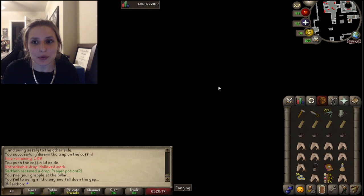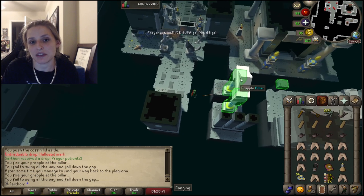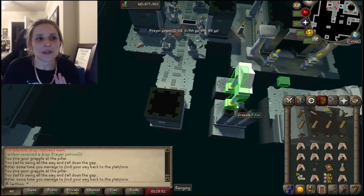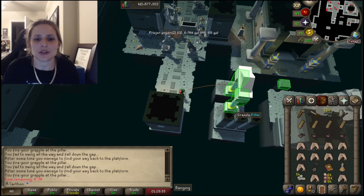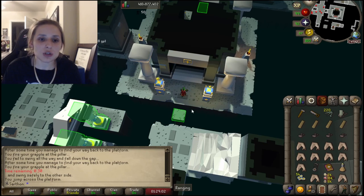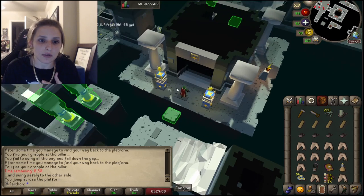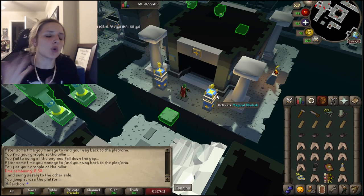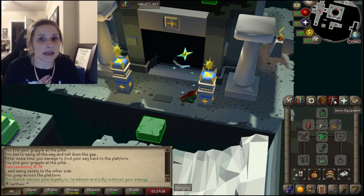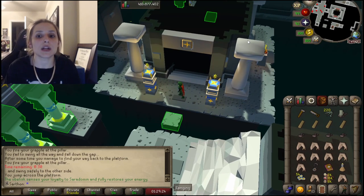If you upgrade the Mithril Grapple that you can get from the minigame, it will reduce your fail rate to basically never. When you jump over this platform, you'll see at the top left corner that the time is paused. Once you go over this and see these magical obelisks, the whole floor has been timed and you're good to take a little break. You can activate these obelisks, which require that Holy Symbol, and it will recharge your run energy. If you completed the floor within enough time, you can go downstairs.